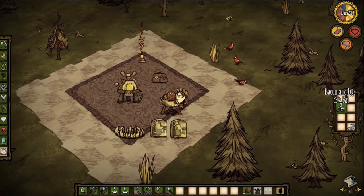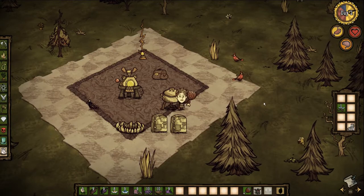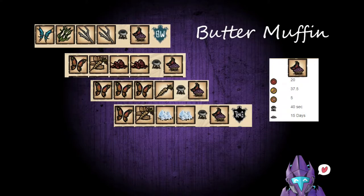Doi, doi eggs, tall bird eggs, and bird eggs cooked or raw will all work in this recipe, so don't worry about what you've got lying around the pantry. Coming up on the second recipe would be the butter muffin, a personal favorite of mine. It's a really simplistic recipe that you can do day one in your crockpot. This little boy will give you 20 health, 37.5 hunger, and 5 sanity — 40 seconds in the crockpot, 15 days to rot.